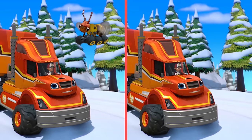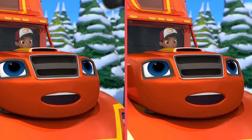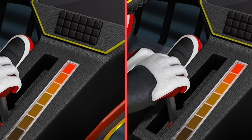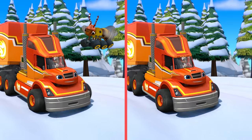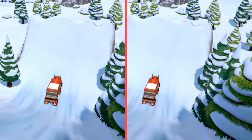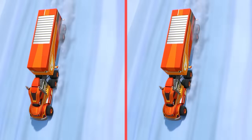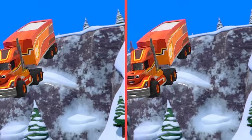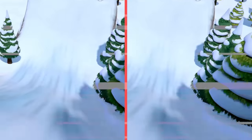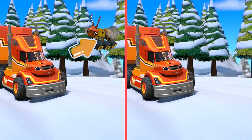Hubcaps, we've got to get the prizes out of those snowballs. AJ, give me some big rig speed. I think there's another difference. In this one, there's a worker bee with Blaze. Over here, there isn't.